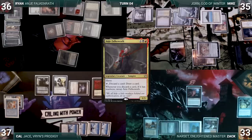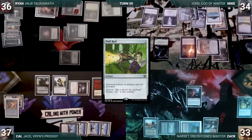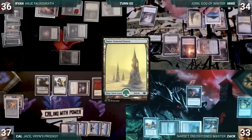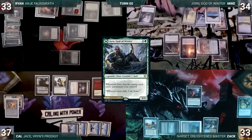At the end of Ryan's turn, Mike cracks Flooded Strand for a Rhyme Wood Falls. Mike draws and casts Null Rod, then casts Arbor Elf and plays a Snow-Covered Forest for turn. He attacks Ryan with Jorn — Jorn triggers and Mike untaps his snow permanents. Ryan takes it and Mike passes.